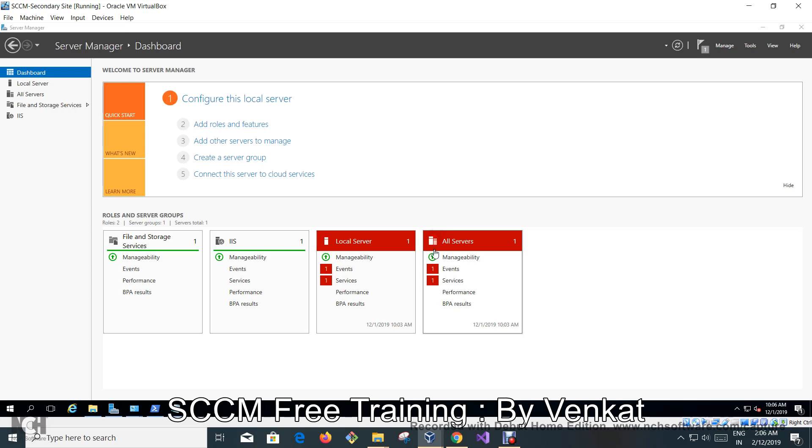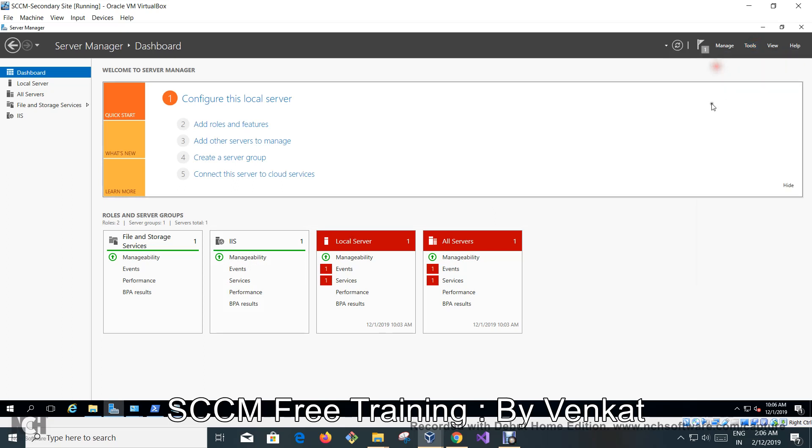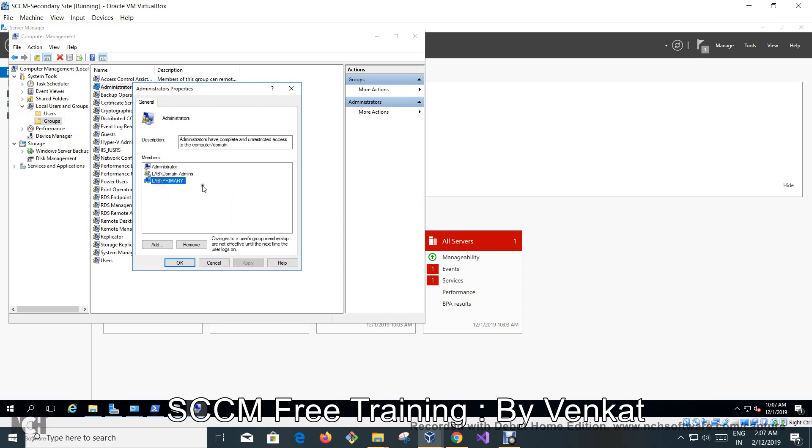Hi friends, this is going well. We are almost at the point where I think it's time to install the secondary site server. I have already installed and deleted the admin rights for the primary server. I've also verified the WMI test has passed, so there are no WMI issues. We've also verified that the Windows Firewall is enabled for the required ports: 14433, 4022, and 80144.